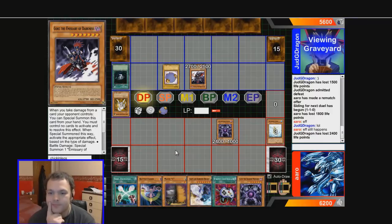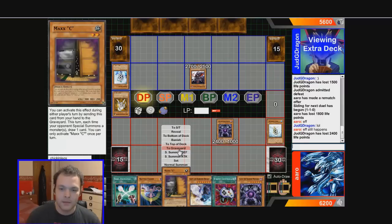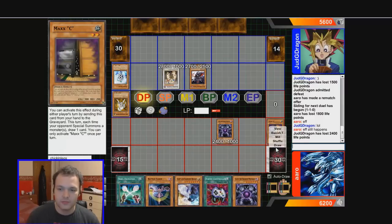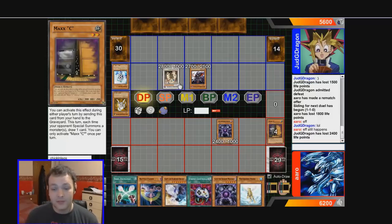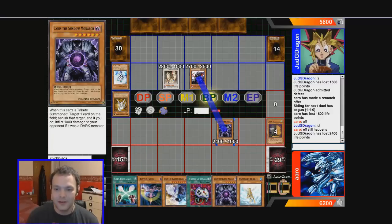He's going to synchro, and I'm going to use Maxx C. He goes into Colossal Fighter — I haven't seen Colossal Fighter in a long time, it's a very cool card. Pretty much a wall if you can't destroy him by effect. Next turn I'm going to Soul Exchange and use Caius to take him out. I'm going to take all of this damage: 300 and then Colossal gains 100 for every warrior. So 2900 — alright, fair enough. We won't use Battle Fader yet because we don't need to.